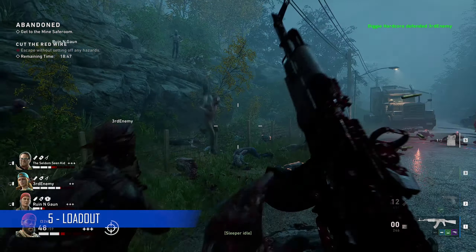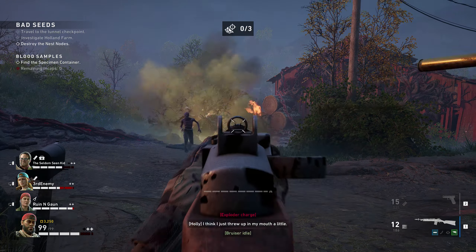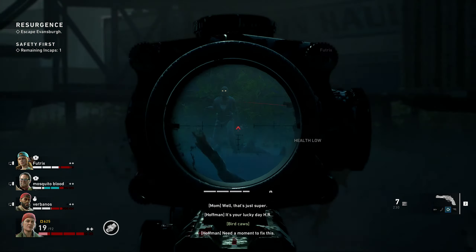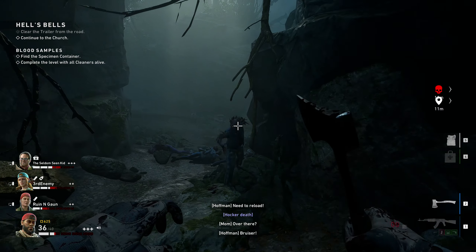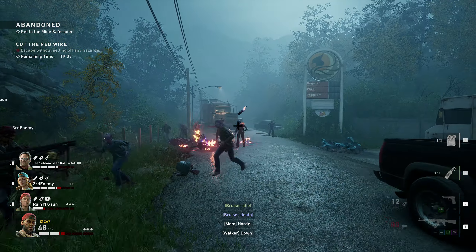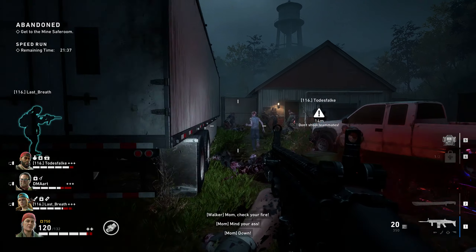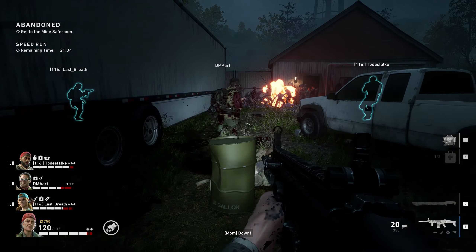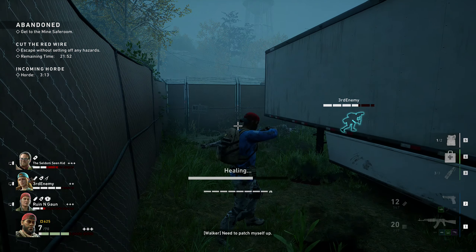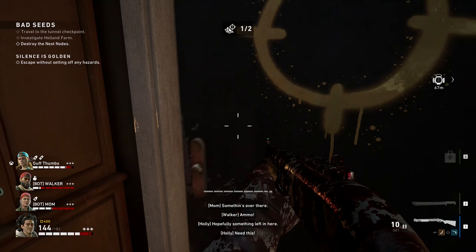Each player has five loadout slots. You've got one for primary weapons such as assault rifle, SMG, shotgun or whatever main weapon you decide to go with. Secondary weapons such as a sidearm, some small SMGs or melee weapons like bat, machete or axe. You've got a slot for throwables like grenades, molotovs, pipe bombs — and just like in Left 4 Dead, the ridden will actually follow the beeping sound of the pipe bombs, making them all gather around it until it explodes. Then healing items like painkillers, bandages and medkits.